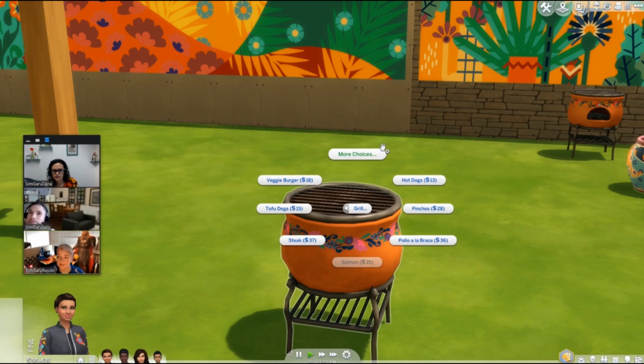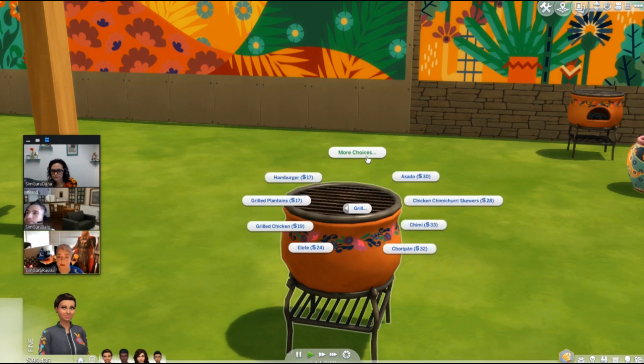I have Outdoor Retreat, which also adds some things. Obviously as you increase your cooking skill, you also increase the things that you can cook, but these new foods look like they're all available even for level one cooks, so you can make a lot more right off the bat.